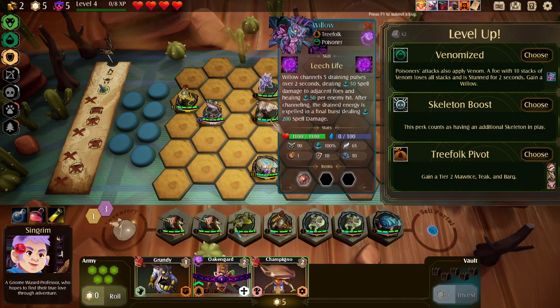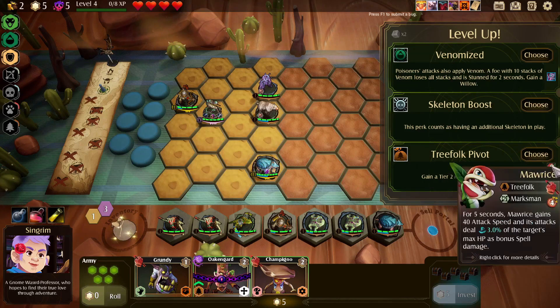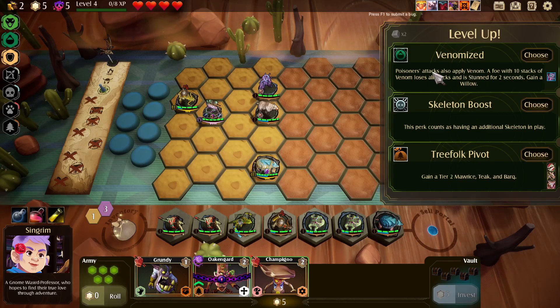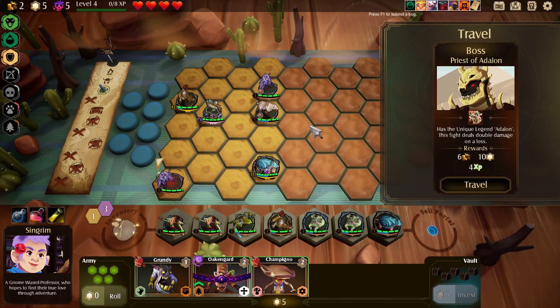Once everyone on your side of the field is dead, gain a tier two Maurice, Teak, and Bark — we definitely don't want that. This buffs poisoners: attacks also apply venom, and a foe with 10 stacks of venom loses all stacks and is stunned for two seconds. Gain a Willow — I'm gonna pick this. Now we have an extra Willow and we're gonna go fight this boss.